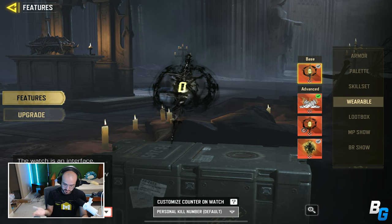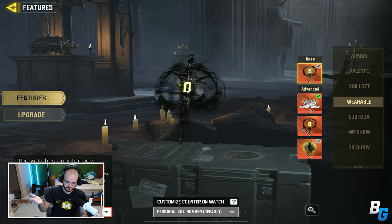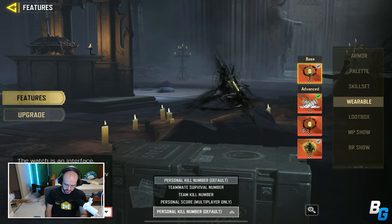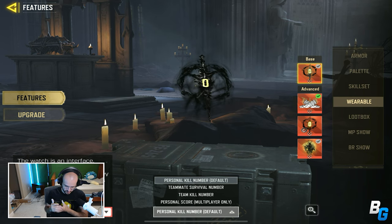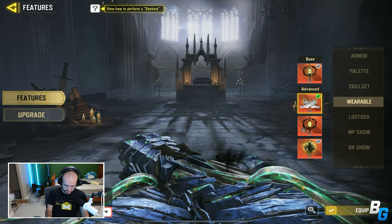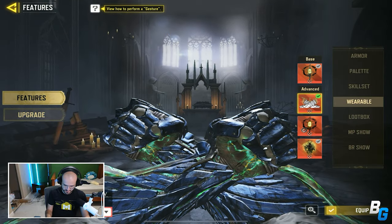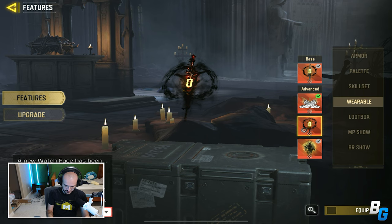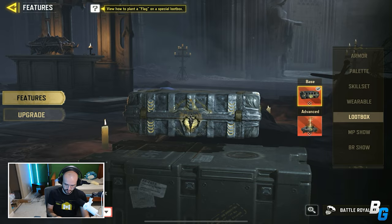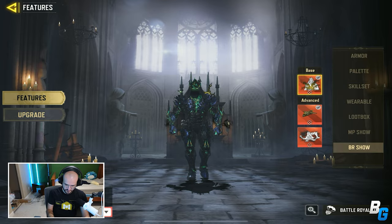In terms of the wearable, I actually did not know this, but by default it's the norm with every Mythic character, but you can change it. You can now change the number from your personal kill number to survival number, team kill number, and your personal score — really, really cool. There's a cool gesture — look at that, that's just insane. You can also upgrade it to a more colored version. And for BR, you got some cool loot boxes and some cool showing-off stuff.